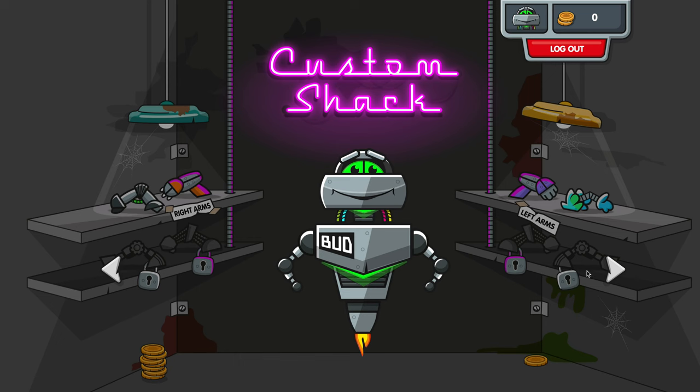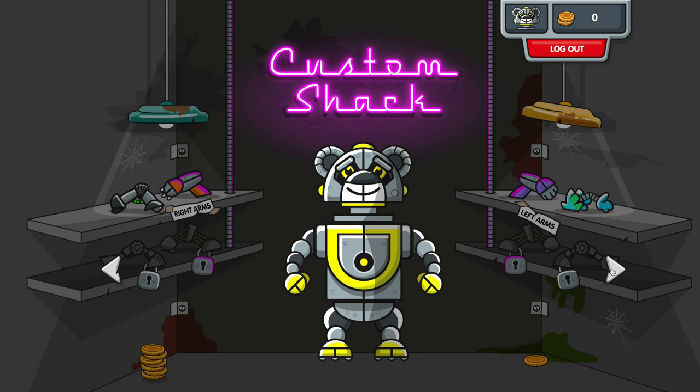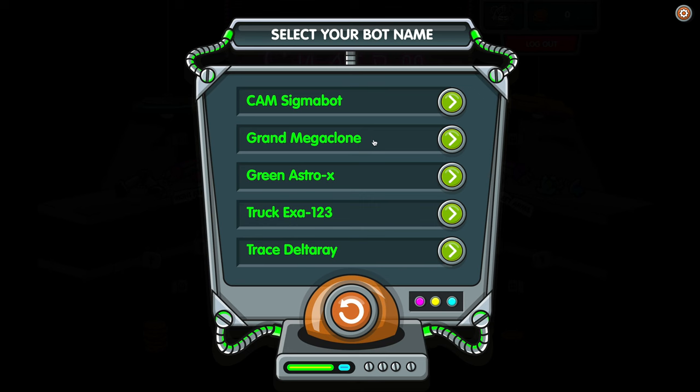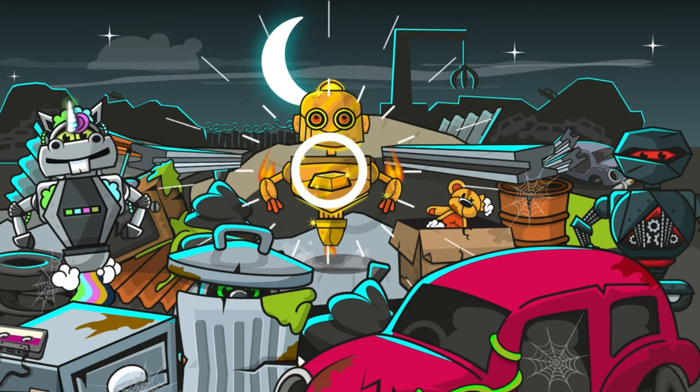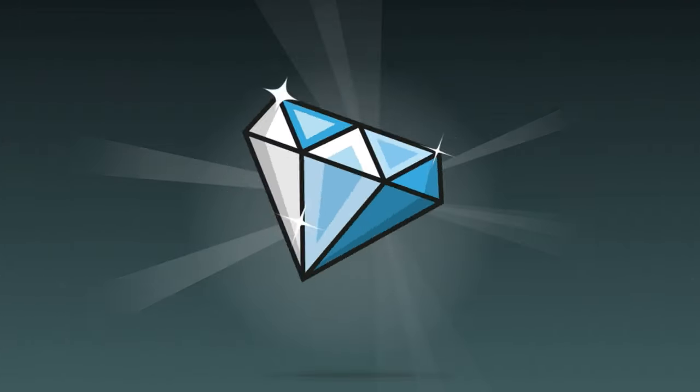The first time you enter the scrap heap, you'll choose your own robot character and pick your numbers name. By playing, you're going to help Rusty transform from a rusty bot into a diamond.